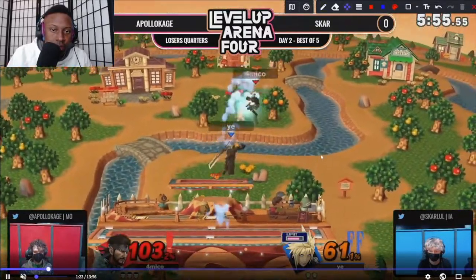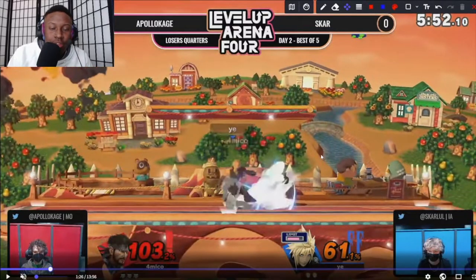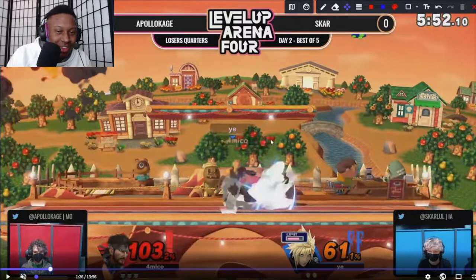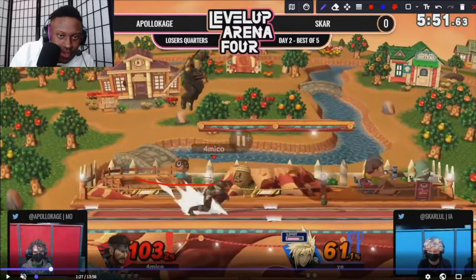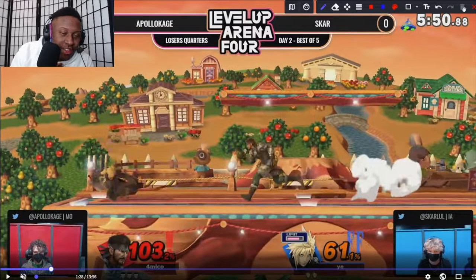The C4 comes out and accomplishes the same goal. Now we see Scar trying to get to the middle of the stage — he's like, oh whoops, there's a C4 here, I have to be careful. We see Scar try to back off, bang, tear, and then he looks for the forward air. He's trying to play away from the C4, so Apollo is using that space Scar is trapped into to his advantage. Scar only has this little bit of the stage to work with.